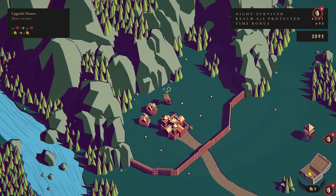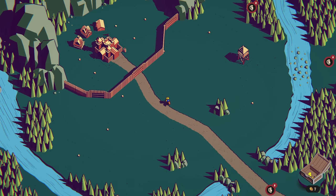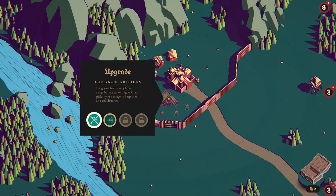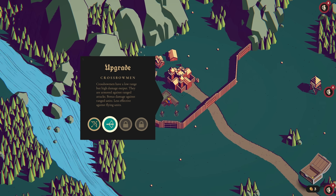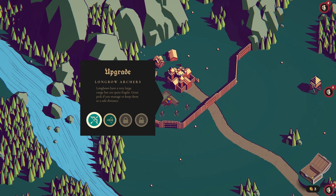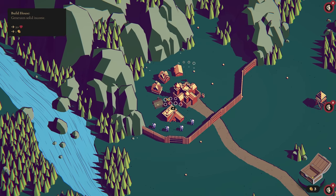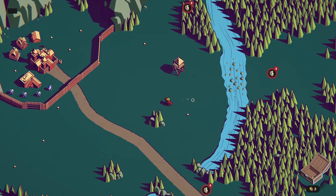I'm going to build another house here so we have something that can get upgraded, then use these other seven toward the 20 we need for the castle. We have a bunch of archers coming in — I could build melee units there or ranged units here. Let's go ranged and probably crossbowmen. Archers have very large range but are quite fragile — great if you keep them at a safe distance. Crossbowmen have low range, high damage output, are armored against ranged attacks, deal bonus damage against ranged units, but are less effective against flying. In this level I know we're going to have flying units, so I should probably pick longbow archers, even though crossbowmen would do better right now. I'll take the longbow.